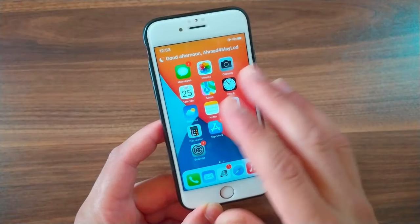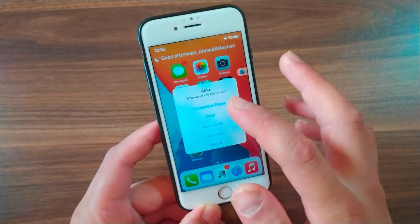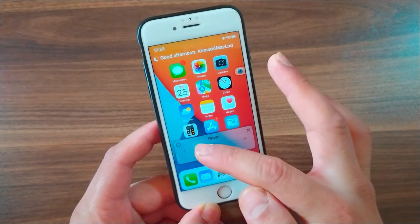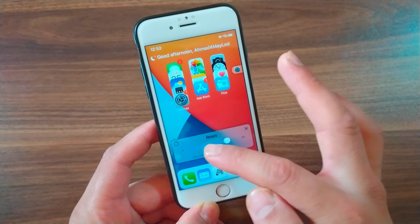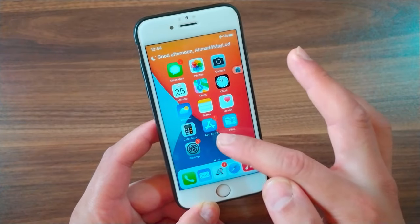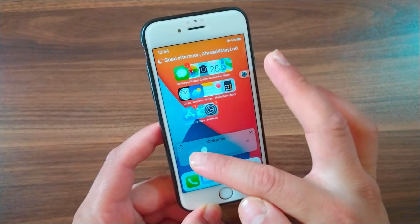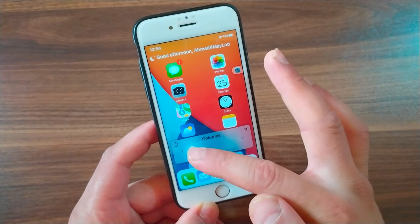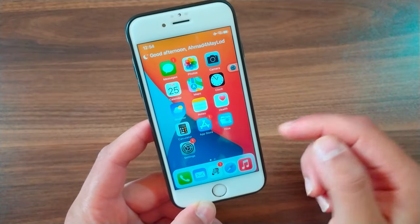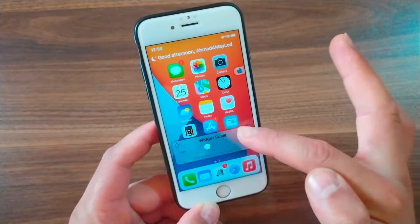The next tweak is Etria. This tweak allows you to manage the iOS home screen icon layout. You can quickly change the position and offsets of icons to create unique looks. Managing icon offsets is also useful for placing widgets. It officially supports iOS 15, 16, and rootless jailbreaks. You can access the tweak preferences by triple-tapping the home screen or by pressing and holding any icon.